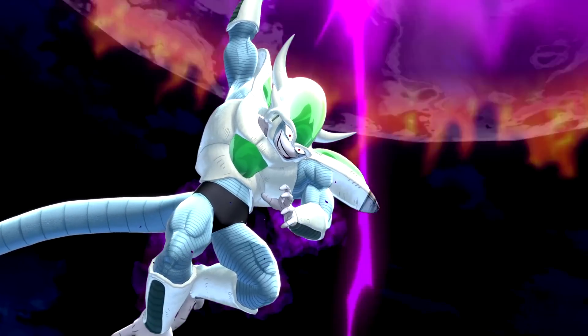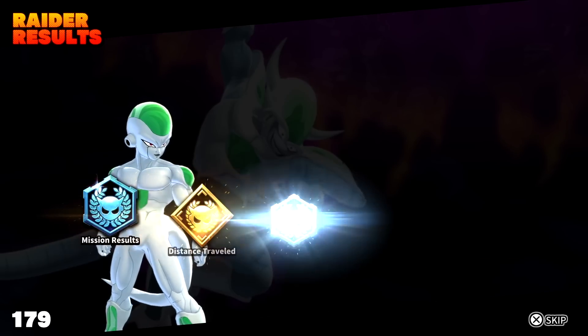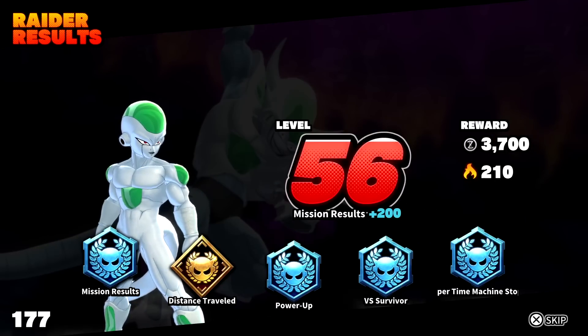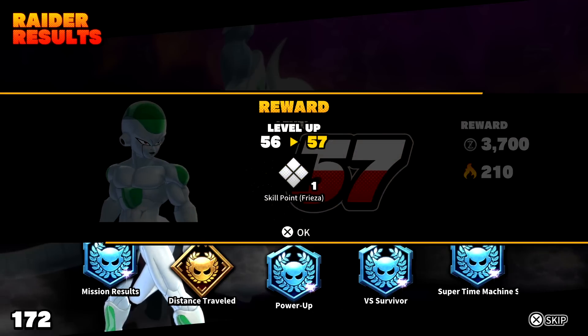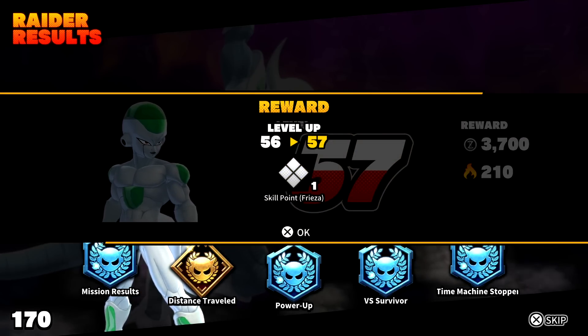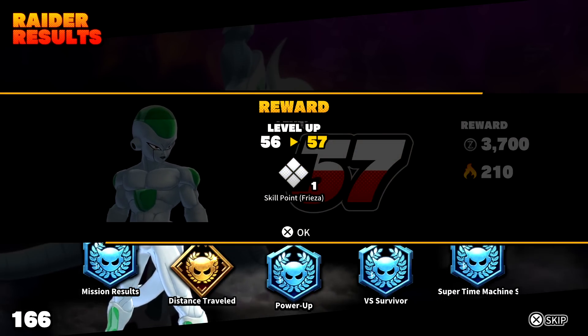But yeah, that's about it — this is it for green Frieza. I'm gonna try to do a level 50 Frieza final form Frieza, and I'm gonna try to summon Shenron as well with the dragon balls. We reached level 57 with four platinums and one gold. This is it for today's video — if you guys enjoyed, make sure to leave a like and subscribe, and I'll catch you guys in the next one. Peace!